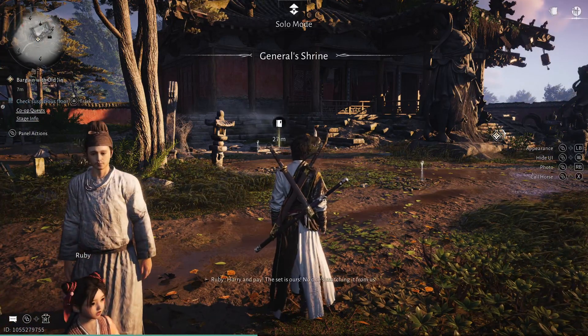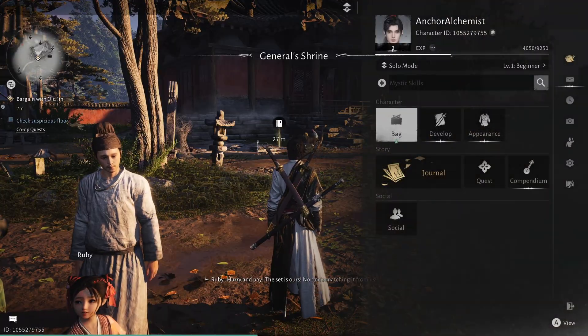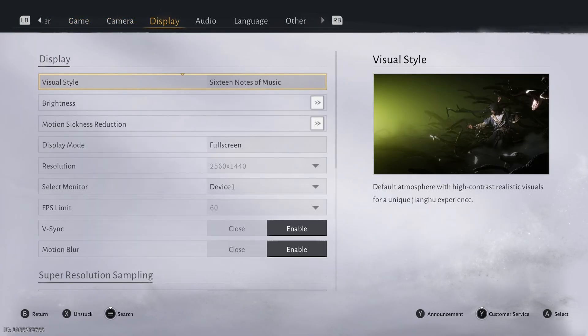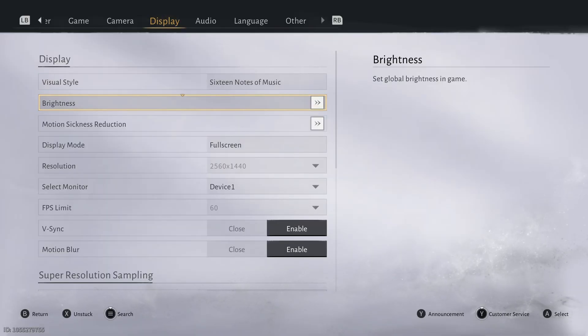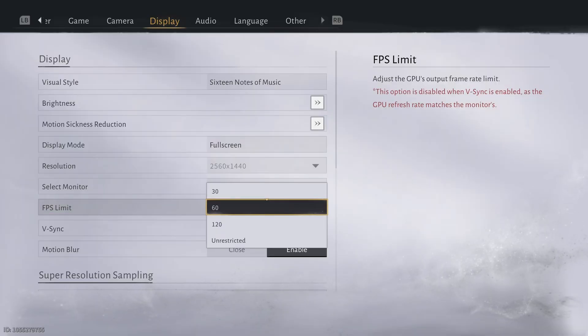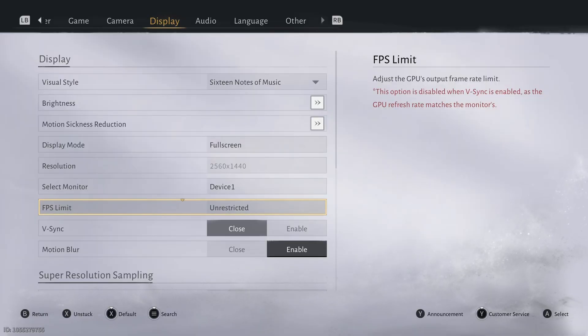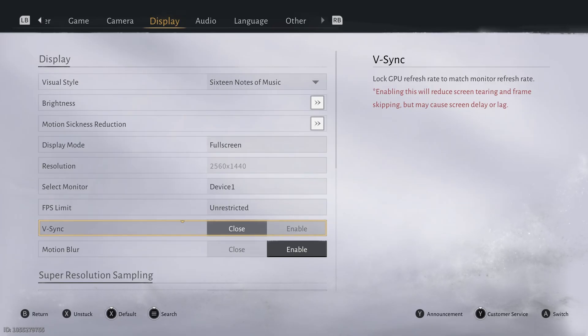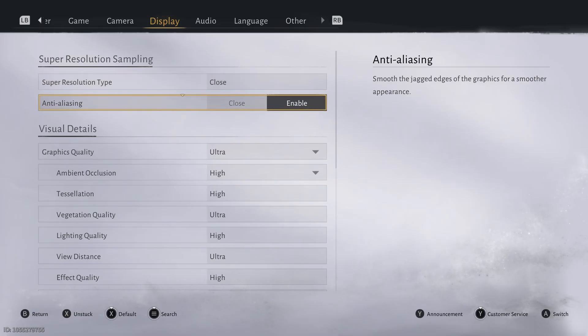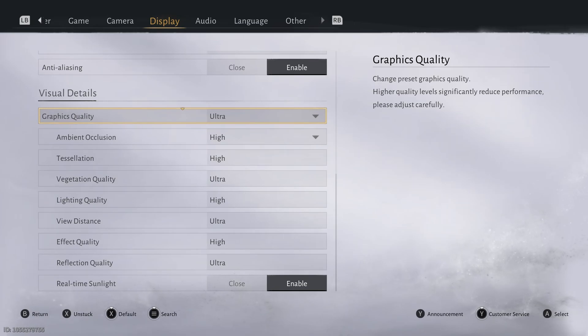Let's get into the settings. We are using the visual style set to the default. Brightness has been set, motion sickness reduction untouched, playing full screen. We are going to change the frame rate limit to unrestricted. V-sync is already off. Motion blur — let's turn that off. We are not going to do any upscaling. Anti-aliasing is enabled and we'll just use the ultra preset for everything.